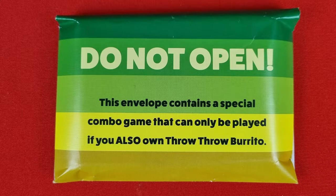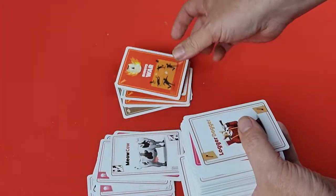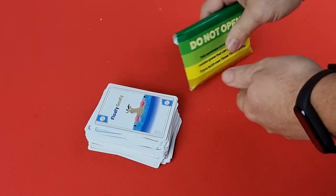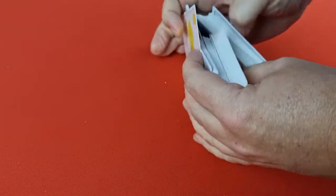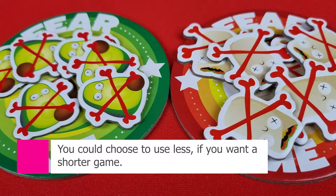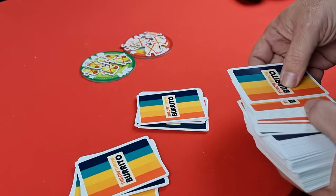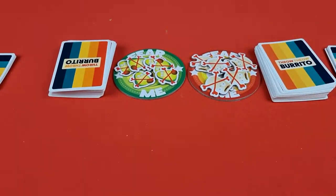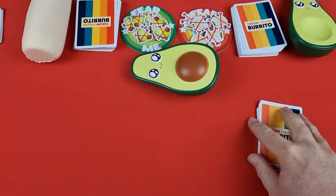For setup, go through the cards from Throw Throw Burrito and remove all of the burrito battle cards — you can return them to the box as they are not used in the combo game. Next, remove the cards from the envelope from Throw Throw Avocado; these are new types of battle cards and need to be shuffled into the main card stack. Place the two Fear Me badges in the center of the playing area, place the bruises on the burrito, and place the boo-boos on the avocado. Give each player approximately 15 cards — players do not look at their cards yet. Take the remaining cards, divide them in half, and place them on the sides of the Fear Me badges.